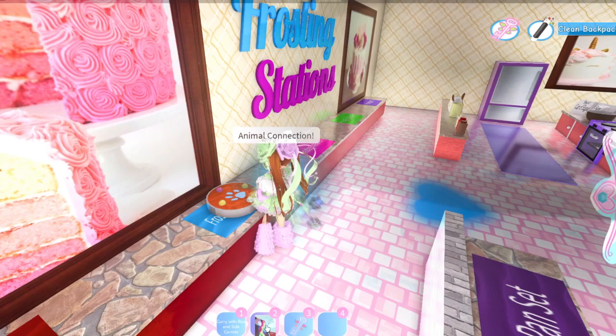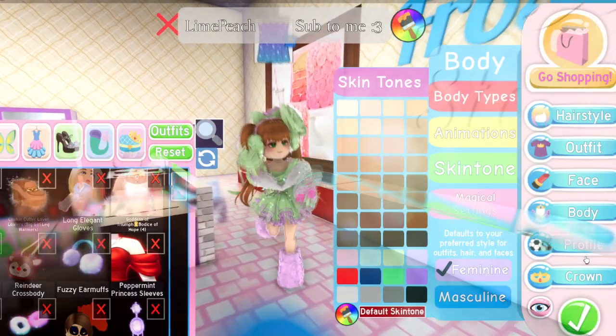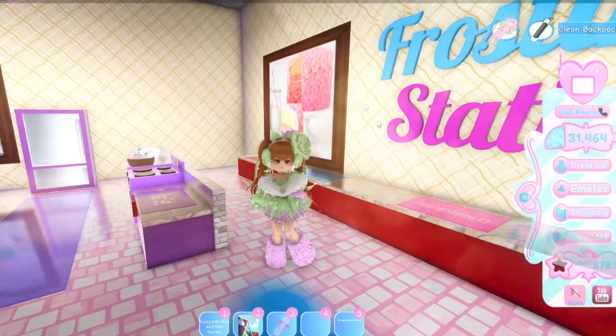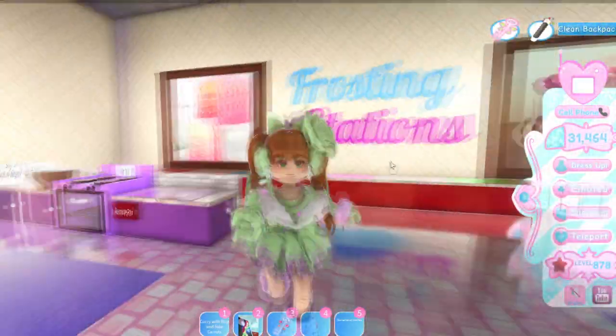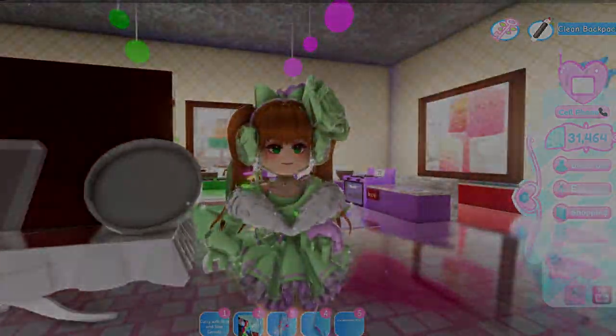We're going to use our powers to put the frosting on. Then you are going to grab it and hold it. As you can see, you have won the Baked Cake badge at the bakery. I'm not sure if it shows up immediately — it doesn't. But if you rejoin a server, then it will show up. So now let's get on to the next badge.